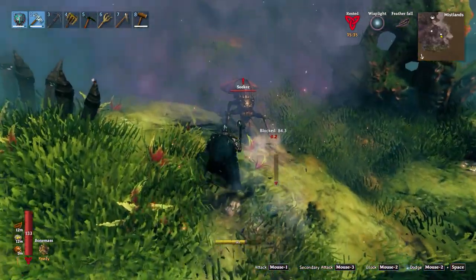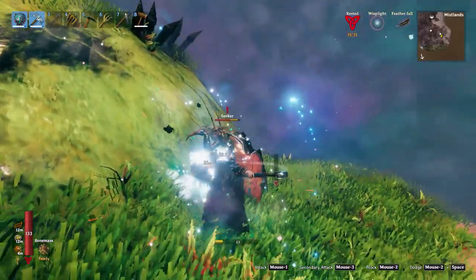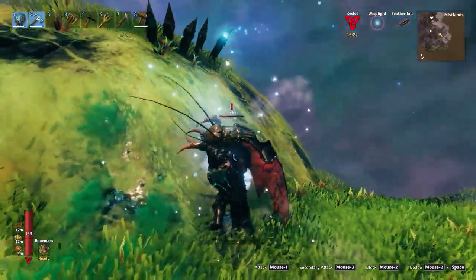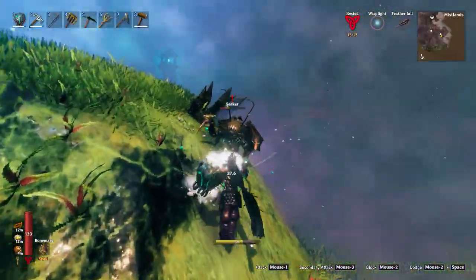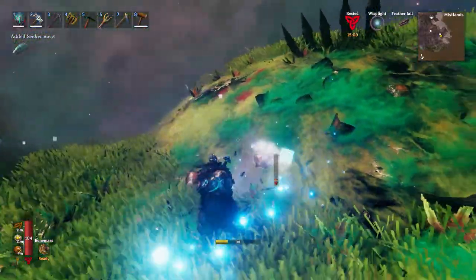But wait, there's more. Another bug wants to come kill me, and this one seems to know how to use the terrain to its advantage. My hammer keeps going through the little bugger even though it can hit me just fine. After a minute of this, I just decide to meet it where it's at — good old-fashioned murder.